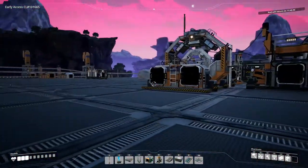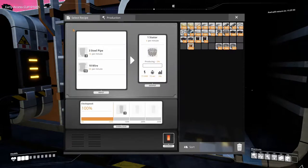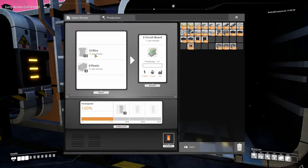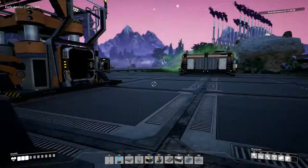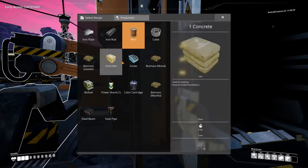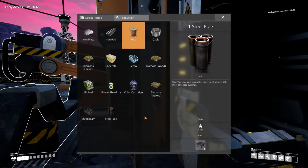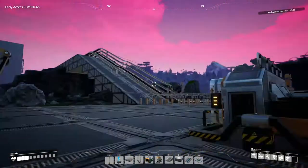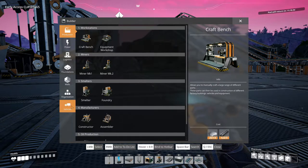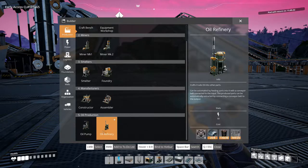With oil processing we get oil scanning and new recipes — so circuit boards. I don't know if I'm going to make a factory on circuit boards just because it's kind of pointless, since circuit boards are used for making other things. With the oil refineries, if we go to the build menu we can plop one of these things down in production. So we got a pump and a refinery.